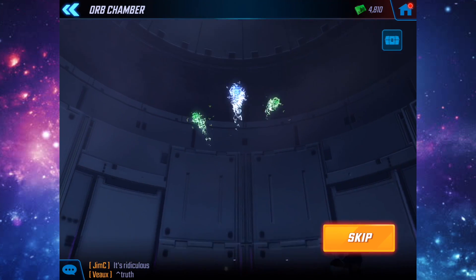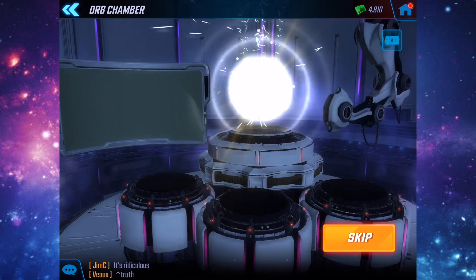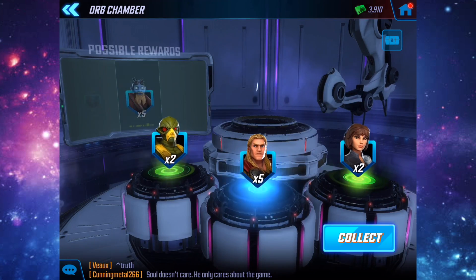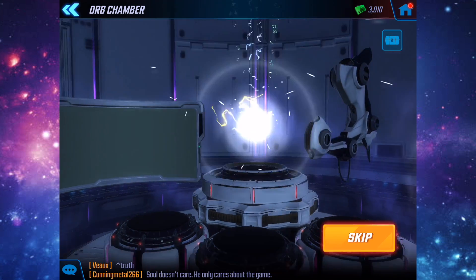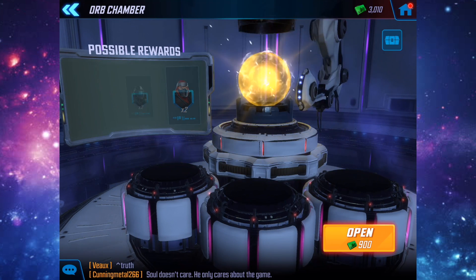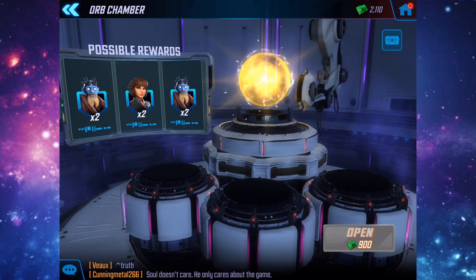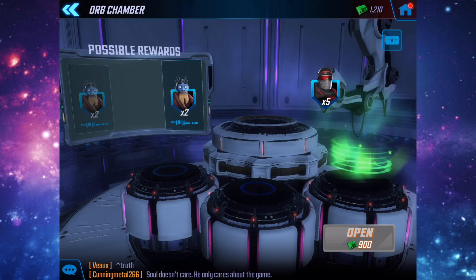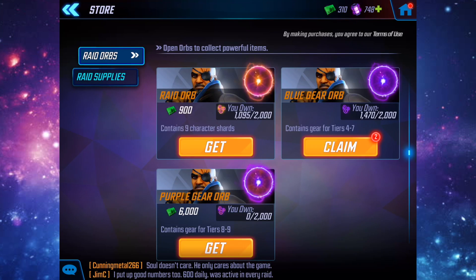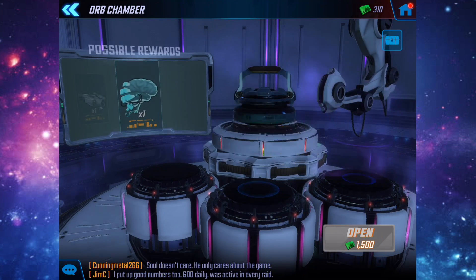Opening the raid orbs: we get a blue to start, two Four shards, and some Ravager Stitcher. Next one is another blue — five shards, some Hand Warriors. Opening more with raid tokens: we get five Four shards, which isn't bad. Another blue — we're getting a lot of Four, so we can actually rank him up or unlock him. We also open some gear orbs and get two purples, which isn't bad.